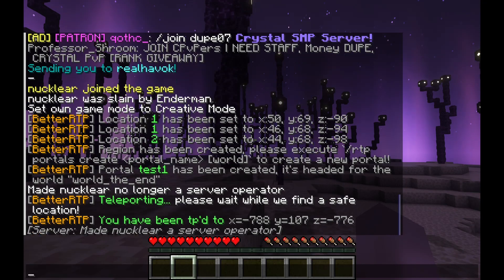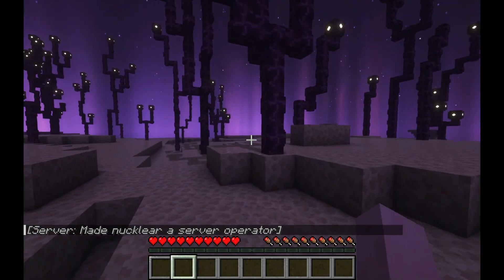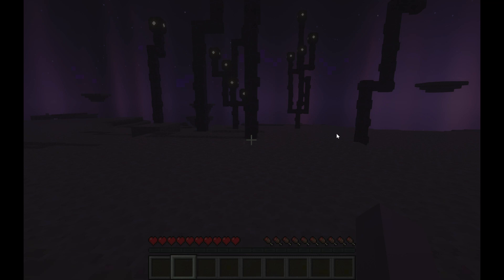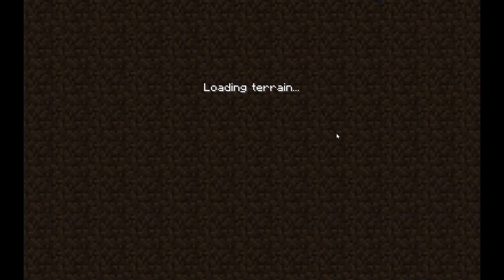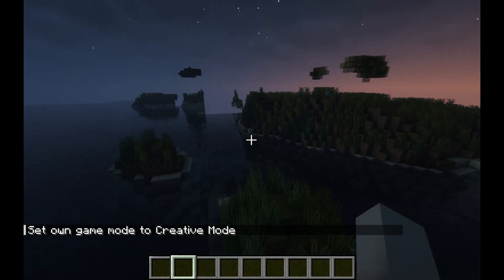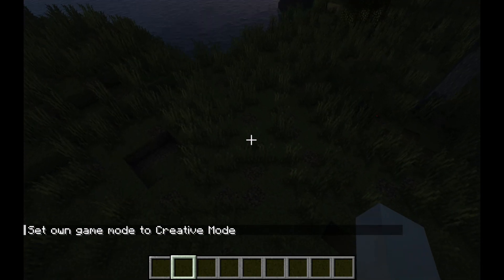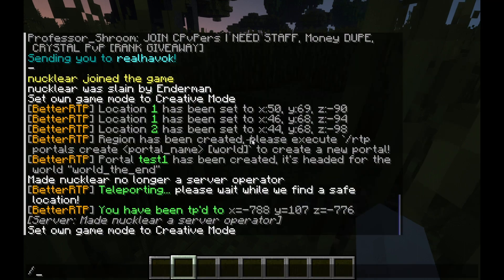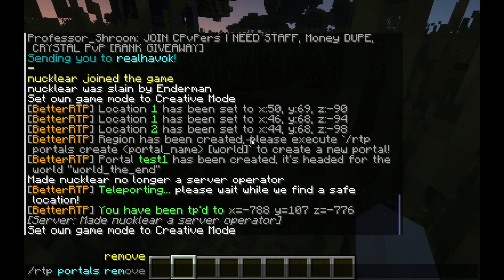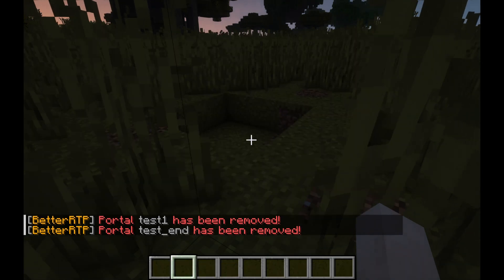Let me make myself op again. Now we're going to show you how to remove a portal. So to remove portals, you type 'BetterRTP portals remove' followed by the name. So 'test1' has been removed, and 'test end' has been removed. Now when I walk through this tree, I don't get randomly teleported, and when I jump into the hole — you see — nothing happens.